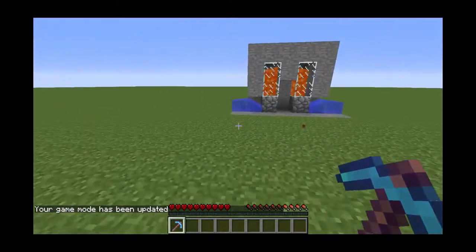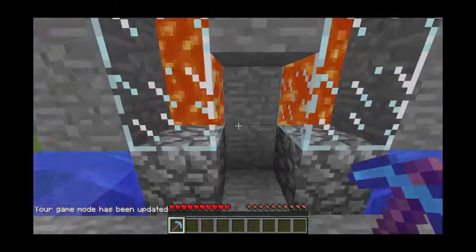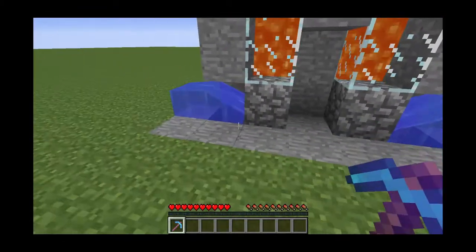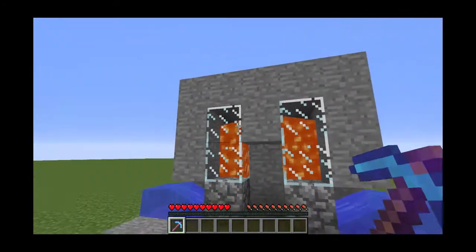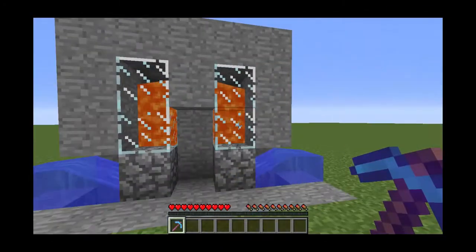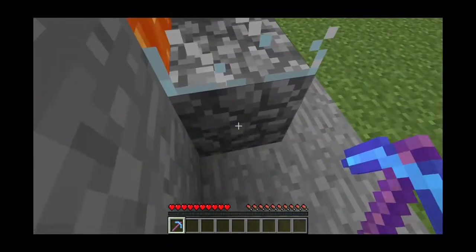Hey guys, this is Black Jade here, and today I'm going to be showing you this cobblestone generator I made. It's very efficient. You mostly get the blocks back. And this is how it looks like. You don't have to have glass there — you can use any block.